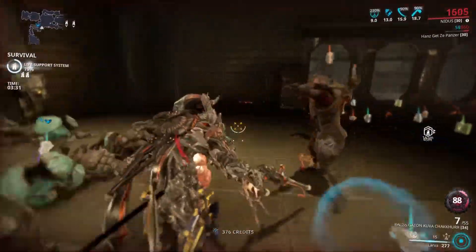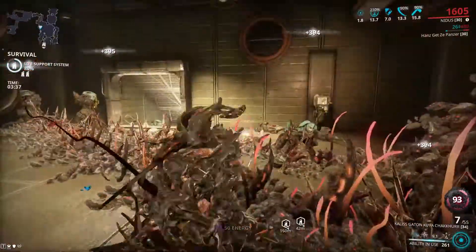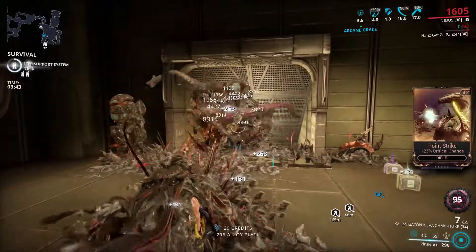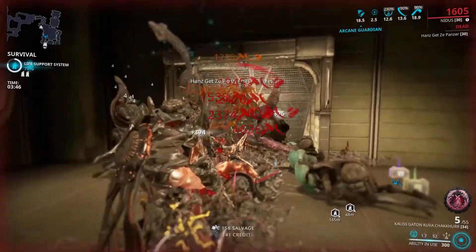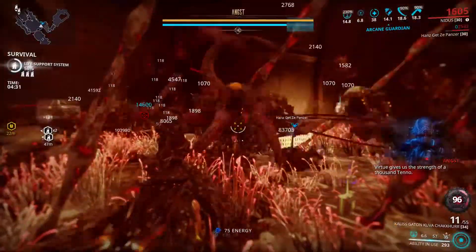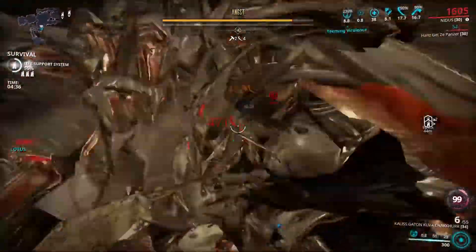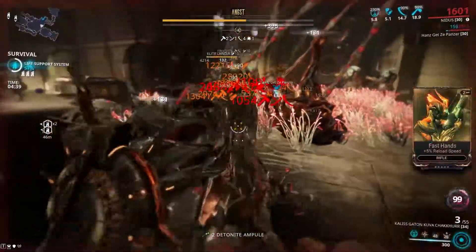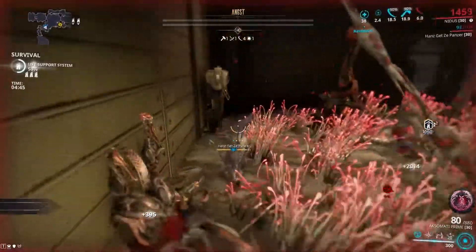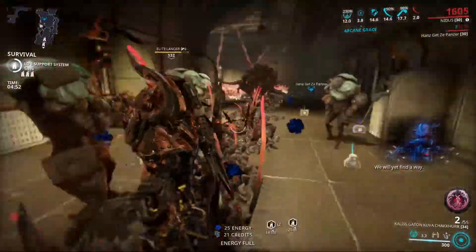I should probably get max Nidus stacks before the Acolyte shows up just in case — just like a nice safety net, not 100% necessary. I think I hit max stacks. I'm also going to link for added protection. Obviously, he's hitting kind of hard, but also he's dead. Bye, nice knowing you.